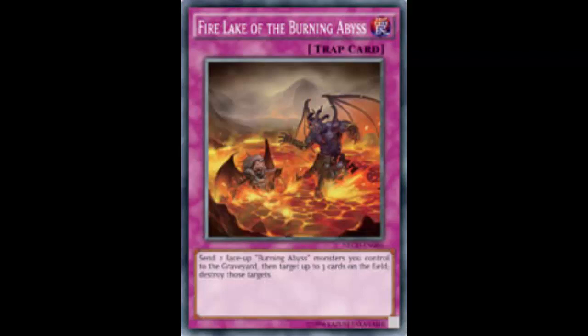Unless you're sending Rubric, you're going to be plussing. You play this on, say, Scarm and Graff or Cir, blow up your opponent's three cards, and just plus. You play the trap — that's a minus one — then you send your two Burning Abyss monsters, but they pay you back. So you neg one, wipe three from your opponent, and the Burning Abyss monsters you sent say 'hey, here you go.' This card is really good.